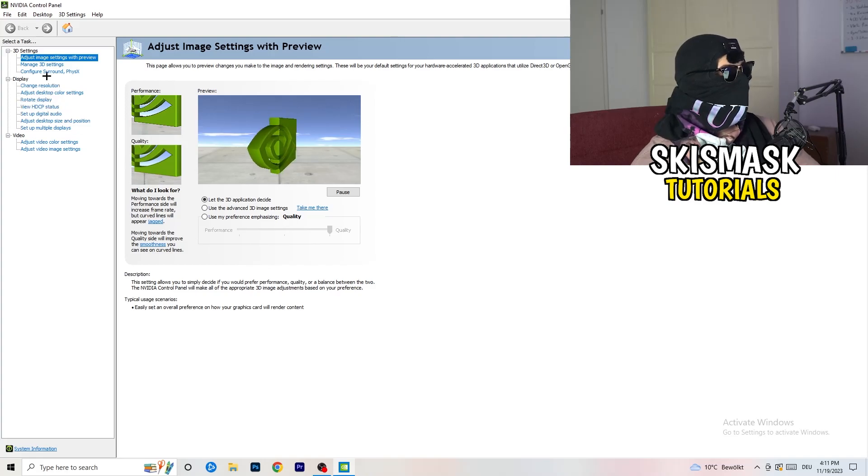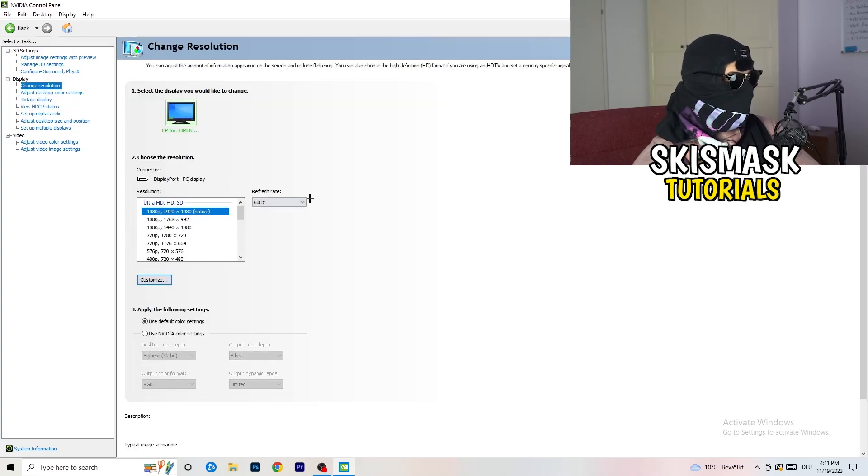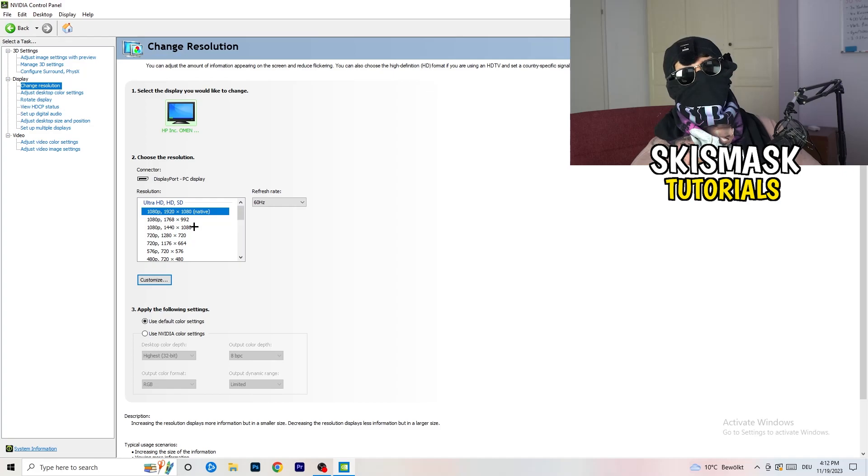Next, go to 'Change resolution' in the NVIDIA Control Panel. If you want to increase your FPS, turn down your resolution a little. For example, if you're natively using 1920x1080, you can go down to 1768x992. This will help your performance quite a bit.